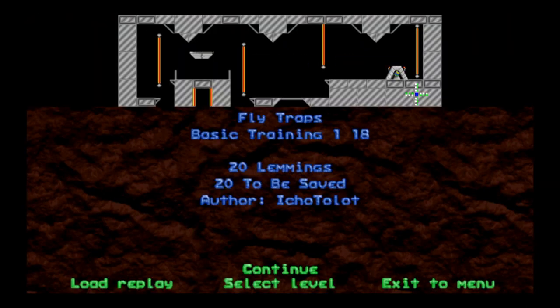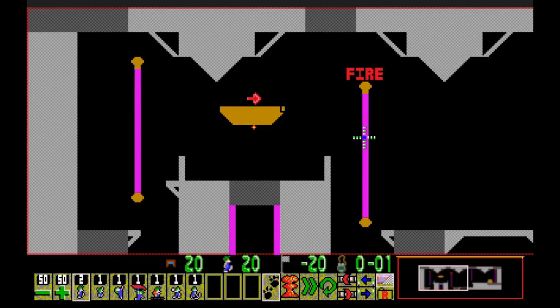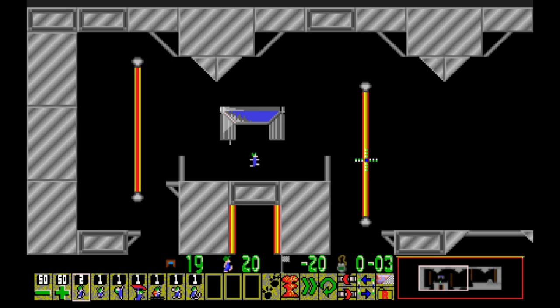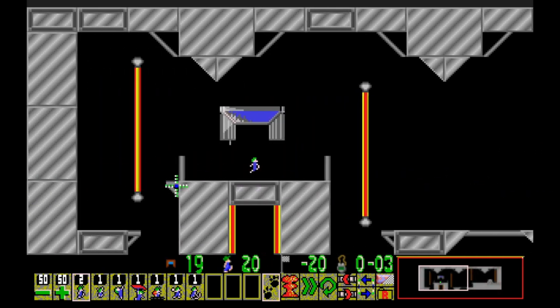Anyway, 'Fly Traps' - 20 lemmings, once again must save them all. Looks like they're pretty well protected from the start, so we've got some time to figure this out. That's fire - okay, that is technically fire. And this - is this steel? Just this one is steel. Steel has a dark gray border. So what are we going to do? We've got platformers, walkers, shimmyers, and climbers.